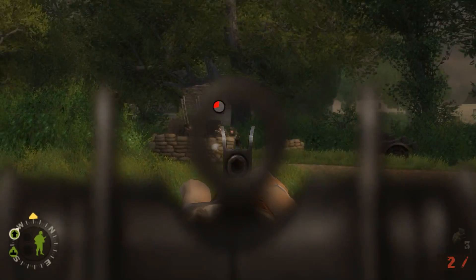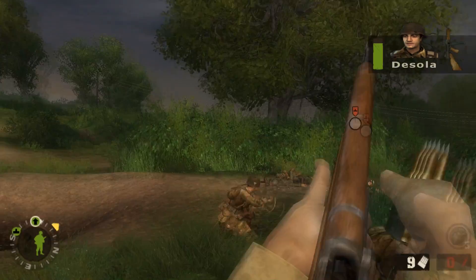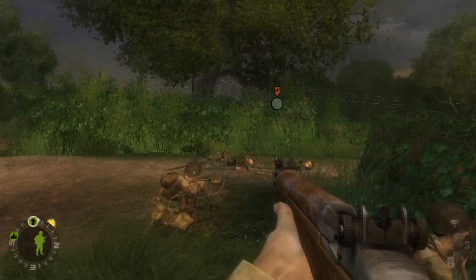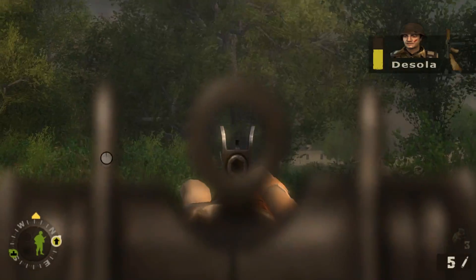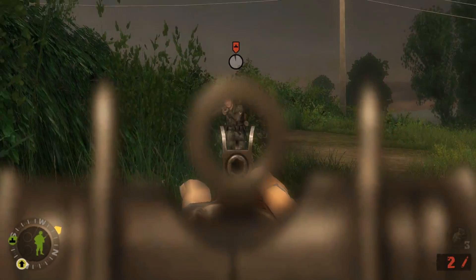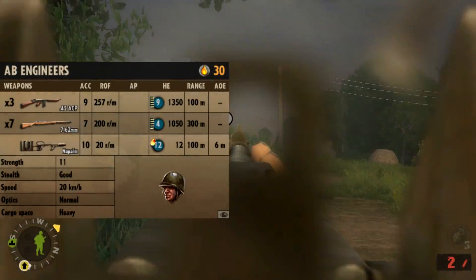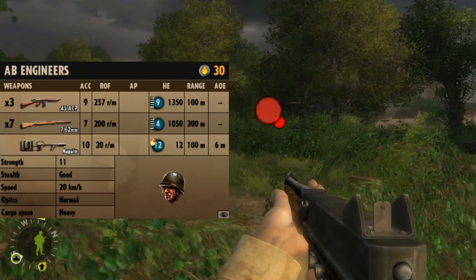The Bazooka is, well, a bazooka — you don't really have to explain what that does. Also, you've got 12 guys in the squad, so you're extremely tanky compared to other infantry squads, and it's just very well-rounded. You can pretty much throw AB Rifles into any situation and they will prove to be a good choice. You've got AB Engineers available for the 101st which are better for CQC, but the Rifles can still hold their own role for real.